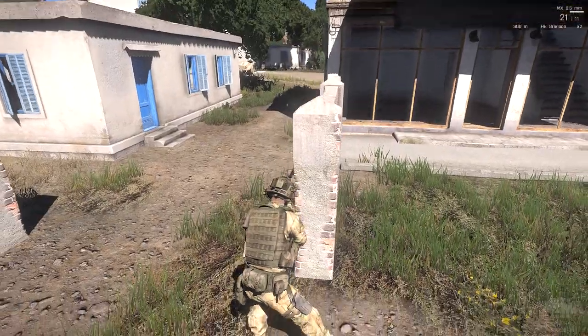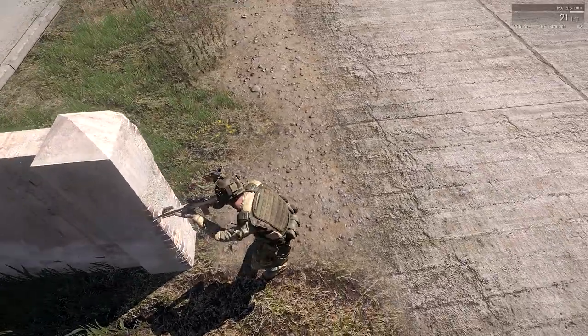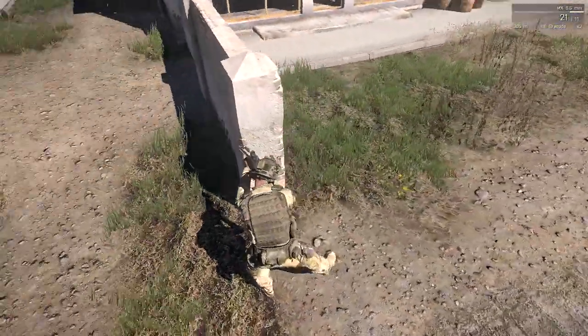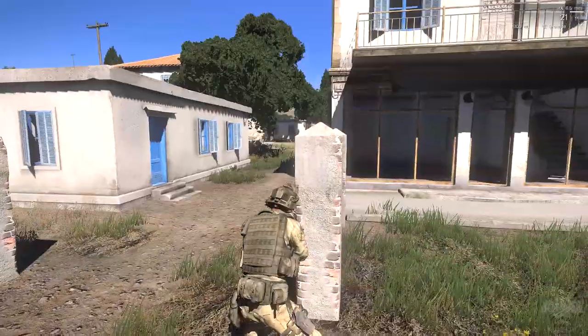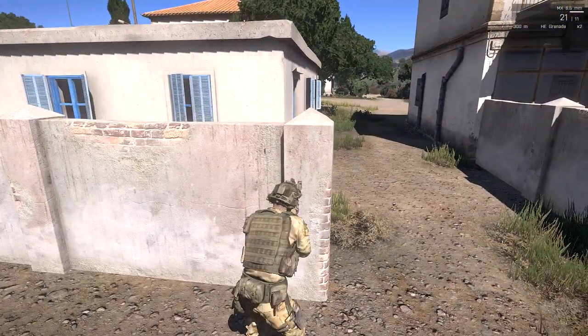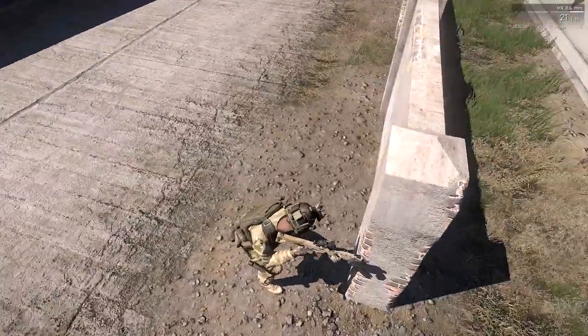One important thing to note: if you're going to peek around the left side of a wall, you're going to expose a lot more of your body as your character is right-handed. Look how much of your body is exposed just to barely get that gun around the corner. On the opposite side, you don't have to expose much of yourself at all in comparison.